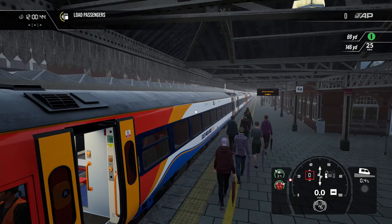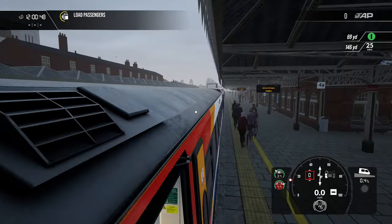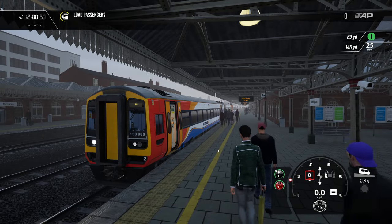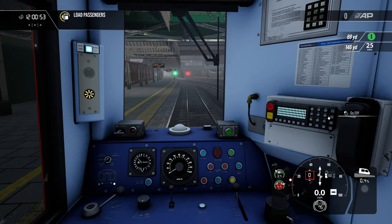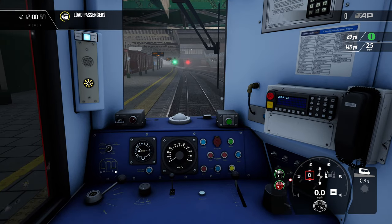We're off to Derby — running Nottingham to Derby. We're a four-car, a double set. That means we need to stop right down the end of all the platforms. We'll pop the GSMR on. I think we're more or less ready to go. Does the DRA work? It does. Lovely.